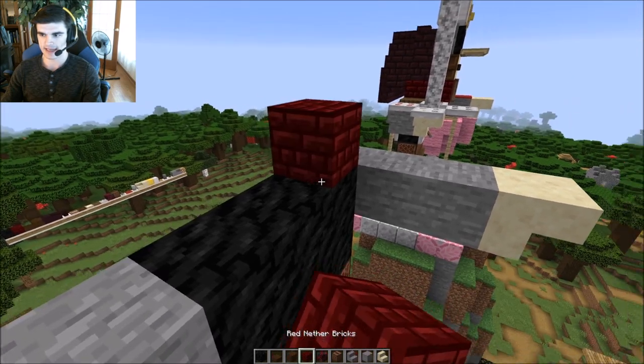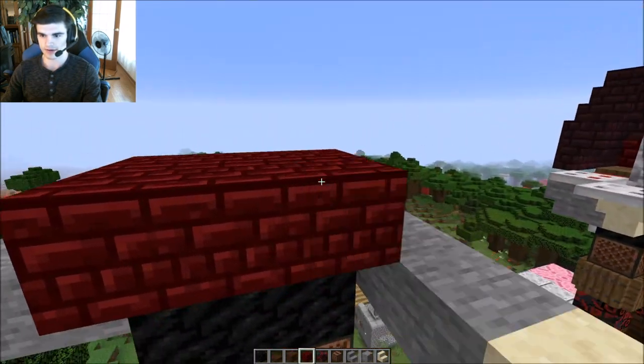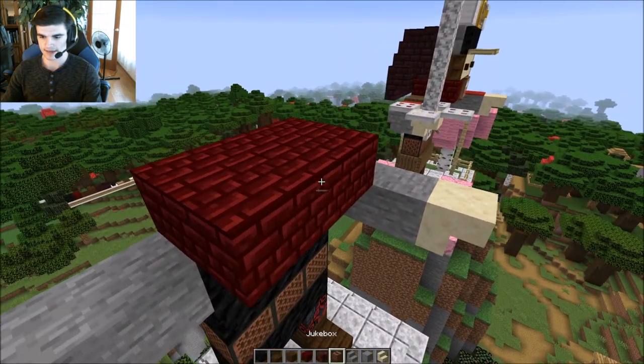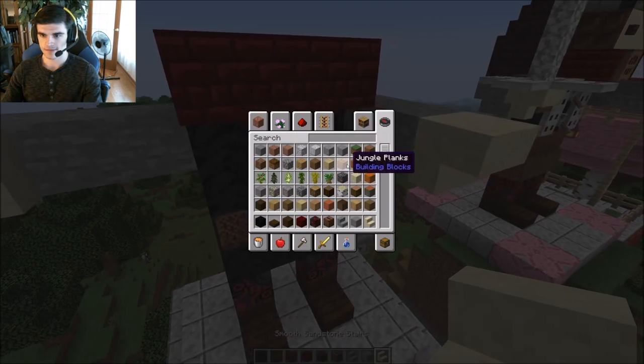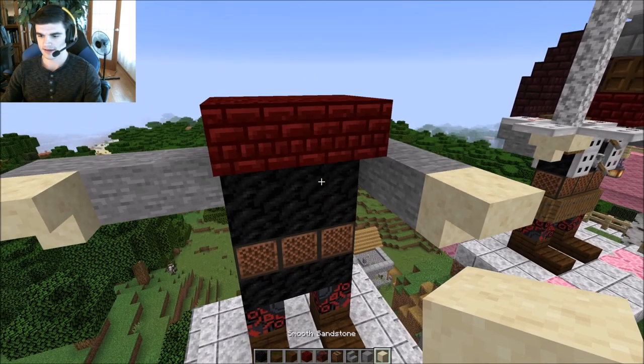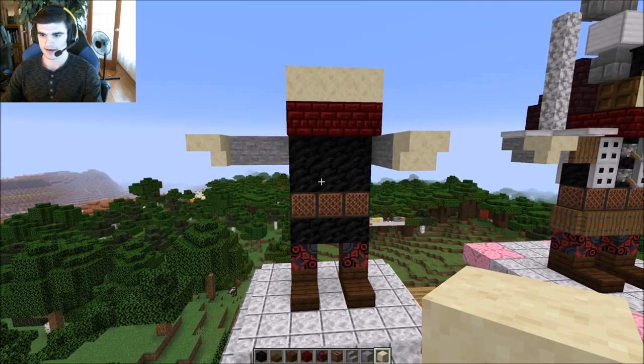And now for the head, we're going to go one, two, three — it'll come out three like that. And then on top of that, we can add the sandstone face as well. It's just the smooth sandstone right there, and that just goes one, two, three. So there we go, I think we got started.